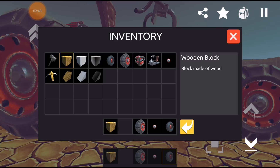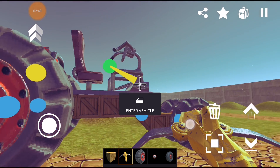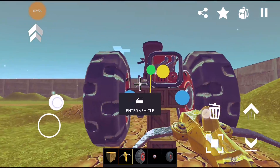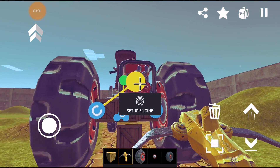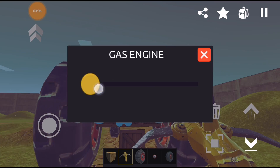The last step is to connect these parts together. Let's choose the connection tool. Connect the driver's seat to this bearing, and connect the engine to these wheels. Toggle the rotation and set up the engine.